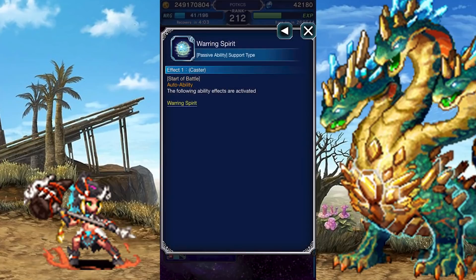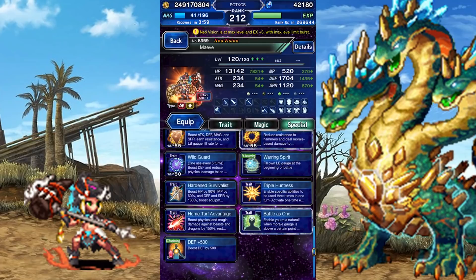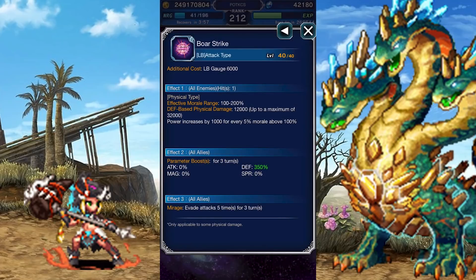At EX plus 2 she gets an instant Limit Burst. At EX plus 3 she gets 500 Defense. Her Limit Burst is a single blow that deals physical damage scaling off her defense and gets stronger with morale, boosts your team's defense by 350%, and lets them evade 5 attacks.